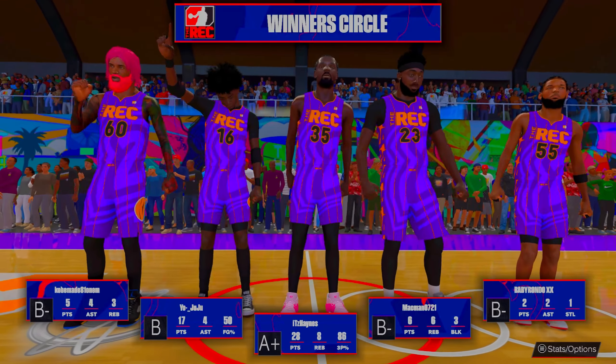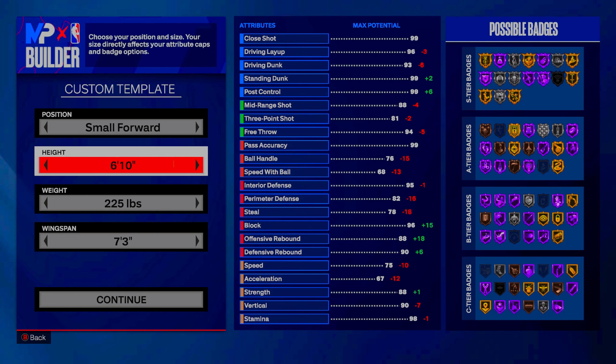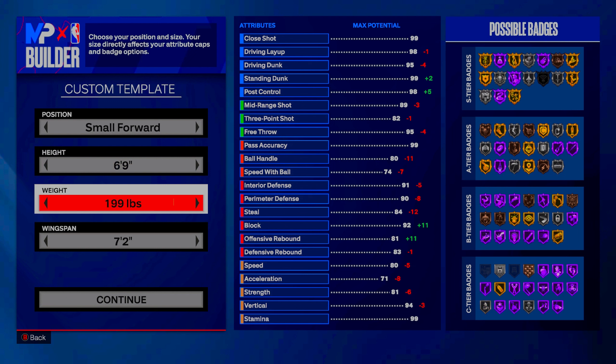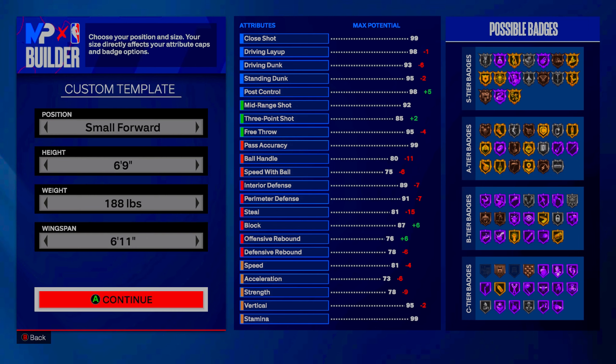Let's get into the builder screen and show y'all how to make this six-foot-nine KD build. For people who want my six-foot-ten Kevin Durant build, that'll be linked in the description. But this six-foot-nine Kevin Durant build is for people who really want to cook — still shoot, still dribble, do everything at a more elite level. We go six foot nine, down to 188 lbs on weight to get that 75 speed with ball, and down to a six-foot-eleven wingspan. I wanted the seven-foot wingspan but it costs us mini magician and limitless range on Hall of Fame, and we need both for this comp build.